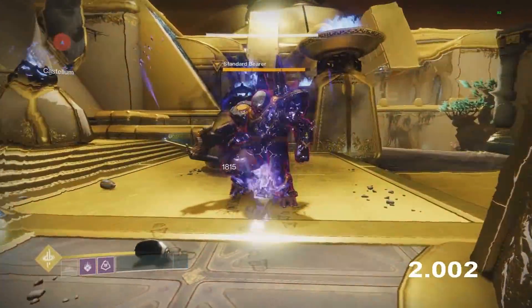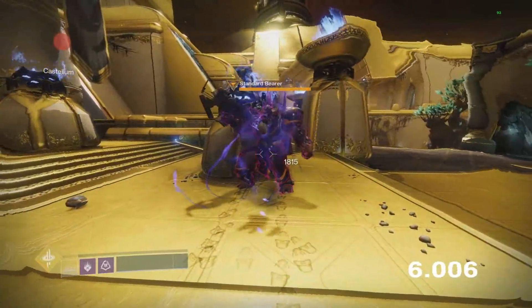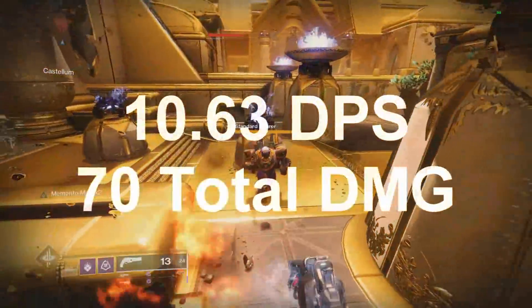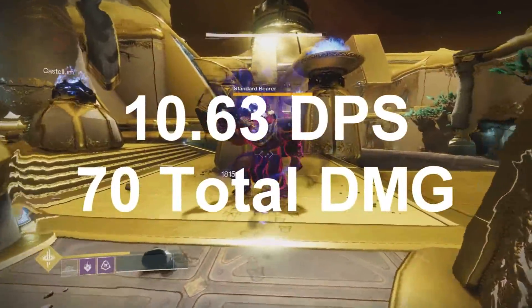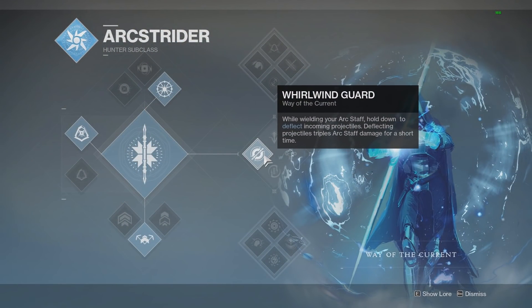The other way to use Spectral Blades is heavy attacks, which are honestly pretty bad. They're mostly there just to go invisible — that's really the only reason to ever use the heavy attack, because the damage is pretty low. The total damage was almost half that of just using light attacks, so light attacks are clearly the better option.